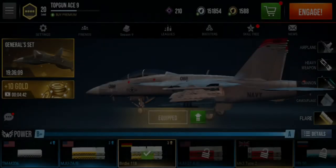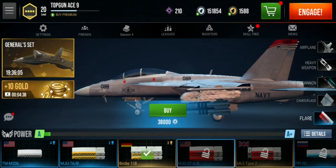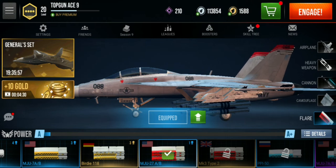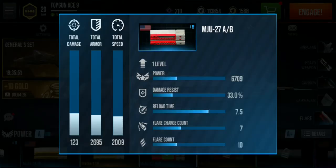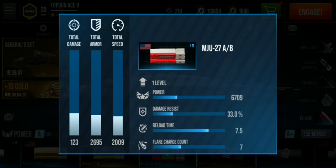Next we're gonna buy some flares. Flares are very useful when evading incoming missiles to your tail. Next I'm gonna teach you how to upgrade your aircraft, your missile and your cannons. Here you can also check your flare specifications.